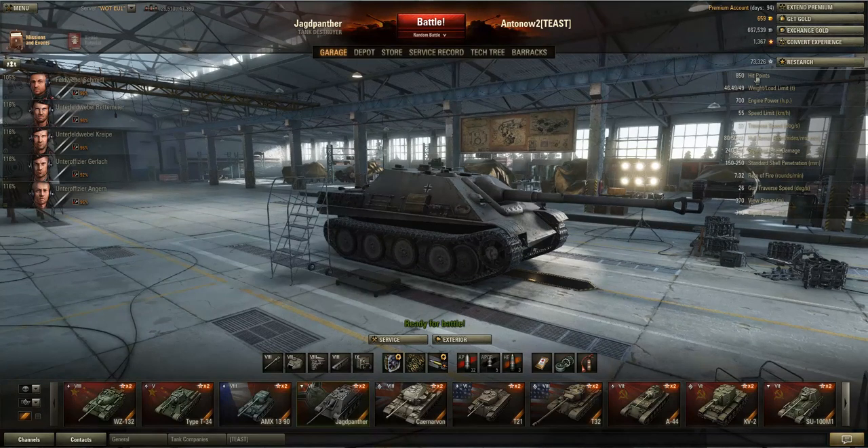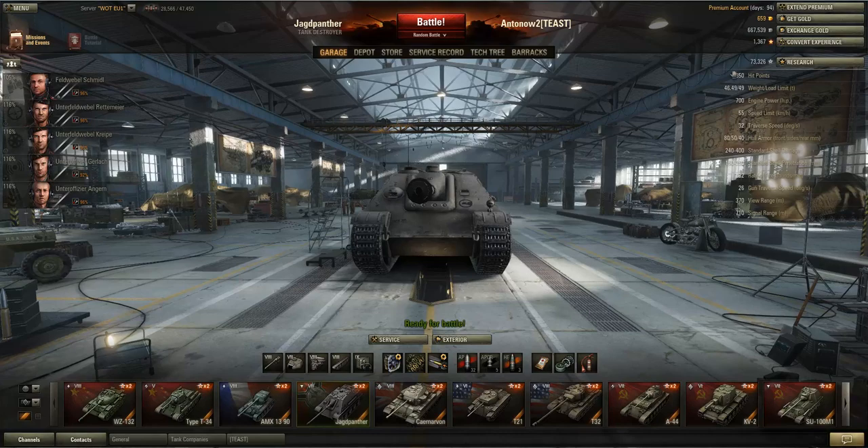First of all, it gets 850 hit points — that's not a lot, but as TDs go it's actually alright. I believe this is the TD at tier 7 with the most health, although maybe the PzSfl5 has got more, but it's close, which is quite nice.